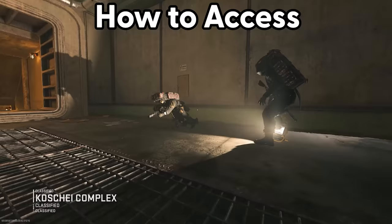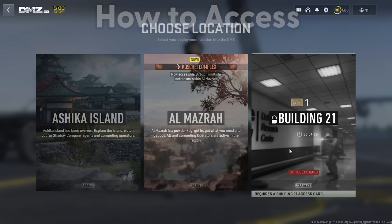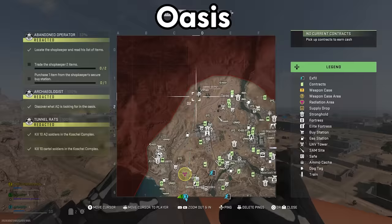The first and most fundamental thing about the Complex to understand is how to get into it. This is a new map, but you can't deploy into it from the main menu like a normal map. You actually have to go into Al Mazra and travel to one of the four secret entrances. Three of them are going to be marked on the map with a question mark, but a fourth isn't going to be marked, and because it's not marked, it will be a lot quieter than the three other locations.